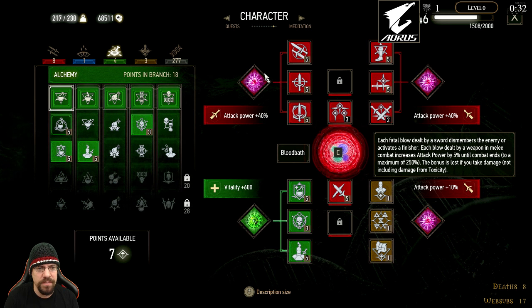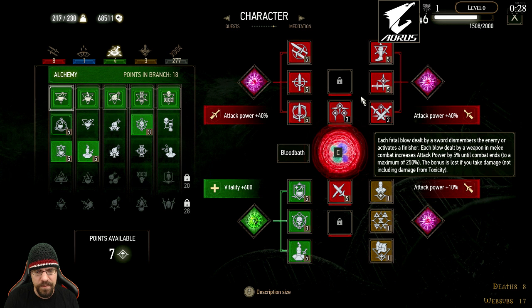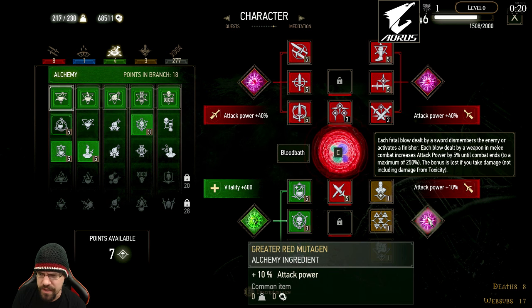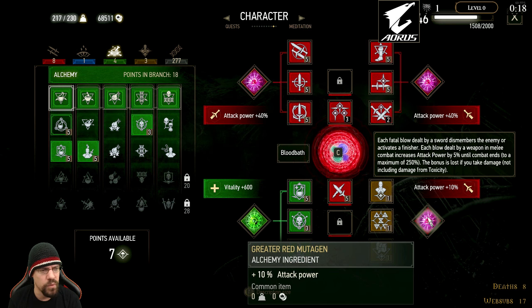In terms of major mutagens, I'm using three attack mutagens — two synergize directly with the melee weapon skills, and one green mutagen for alchemy that gives a little boost in vitality. Down in the lower slots you can really use whatever you want; I just go with more attack, but of course you can do whatever works for you.